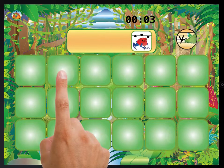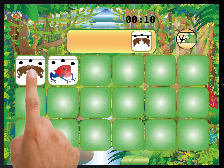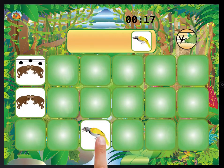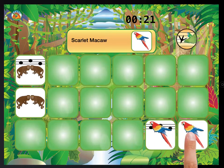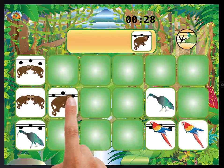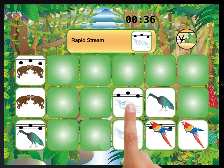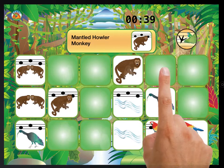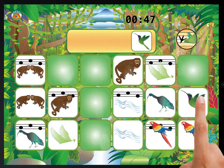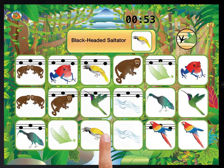There are the monkeys and there's the poison dart frog. Saltator. Green ibis. There's saltator. Scarlet macaw — I just matched those. Green ibis. The wings of the hummingbird. I got the stream. There's the monkey and the wings. This one's a little more challenging, so I did that in 53 seconds.